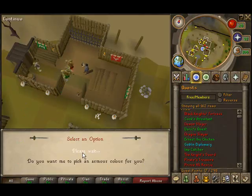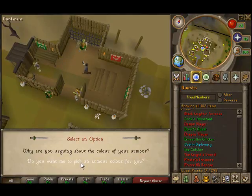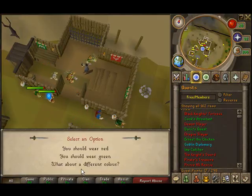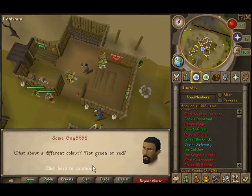What are you arguing about? The color of your armor. Wouldn't you prefer peace? Do you want me to pick an armor color? What about a different color?